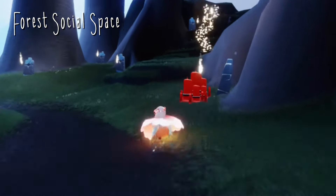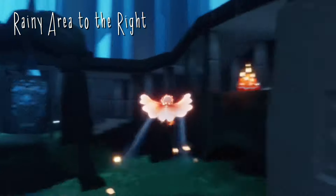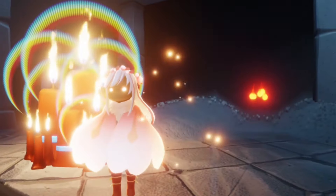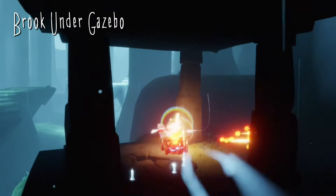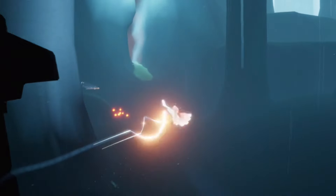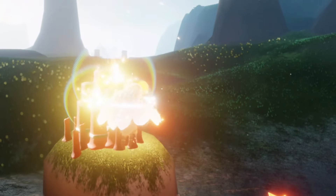For today's daily treasure candles: our first one can be found in the Hidden Forest social space right here. The next one will be in our first rainy area directly towards the right hand side. The third candle will be found in the Forest Brook underneath this gazebo. And the fourth and final candle can be found right here in the Sunny Forest Pond.